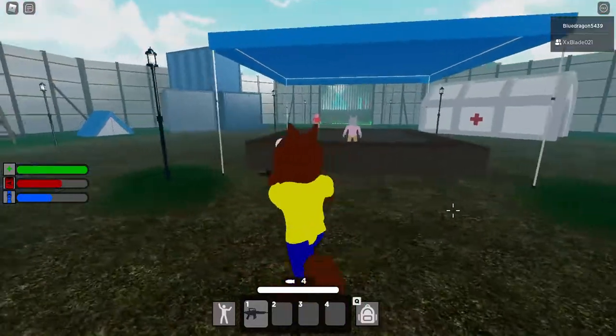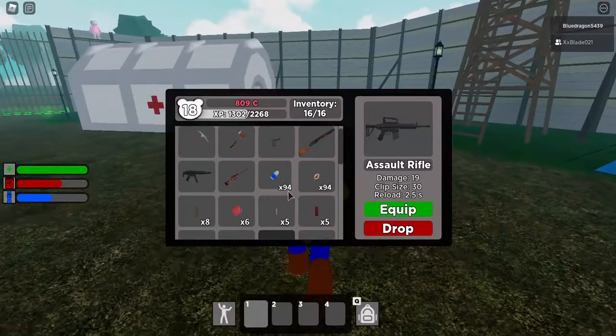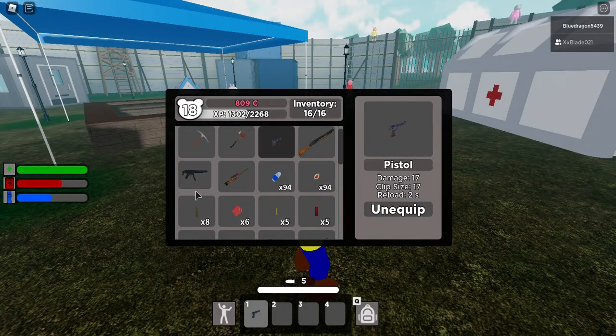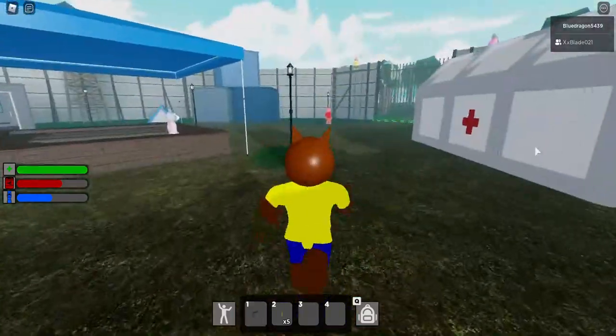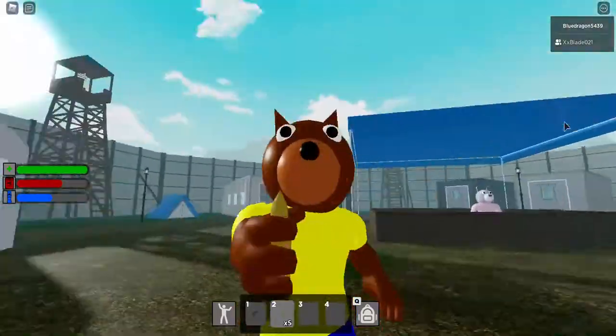So yeah, that's why I have this, otherwise this part of the video wouldn't be made. We're gonna talk about all five of the guns and all five types of ammo in this video, and then we're gonna check out the cars they released in this update. The first gun we're gonna talk about is the pistol.